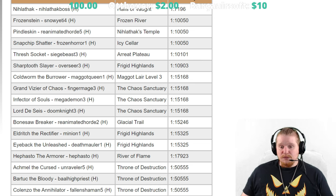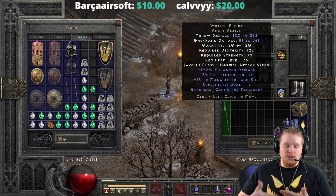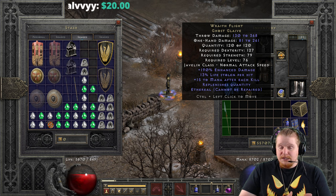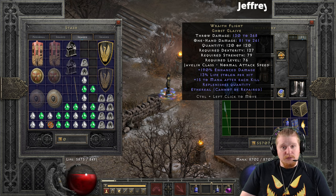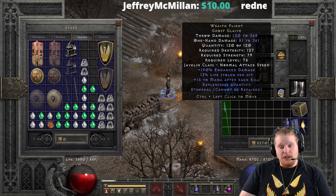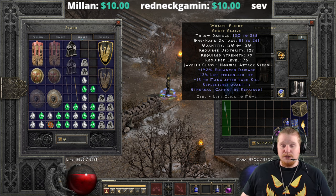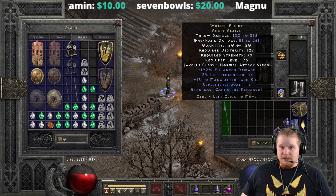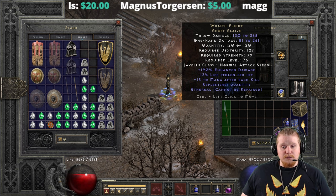I think that's pretty much it for this particular item. It's not a super special, ridiculously good item, but it does have some interesting niche mechanics. Most notably the massive lifesteal and the massive mana steal, combined with the fact that it does a pretty large amount of damage. Not only does that 13% lifesteal give you a lot of lifesteal — especially combined with whatever other lifesteal items you're wearing, like rings, armors, belts, or maybe String of Ears — but it also has very good physical damage. So when it does hit a target, you're going to be getting a pretty large amount of lifesteal back even with the penalties. And the 15 mana after each kill is going to make it very easy to keep your mana up, whether you are a throwing barbarian or a Javazon.